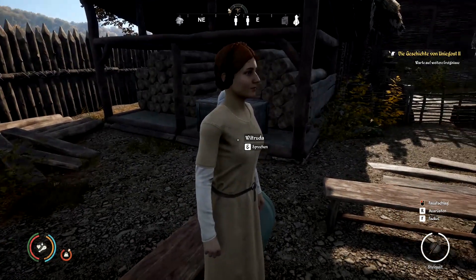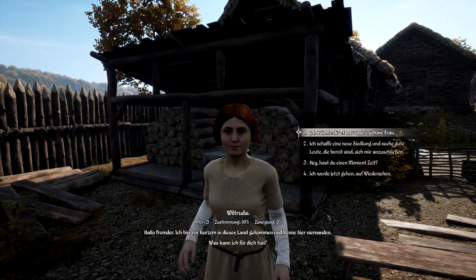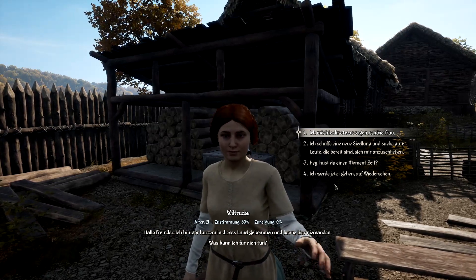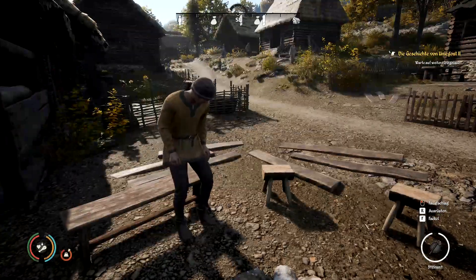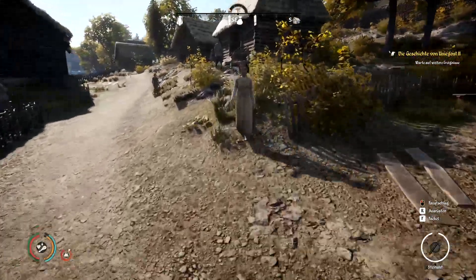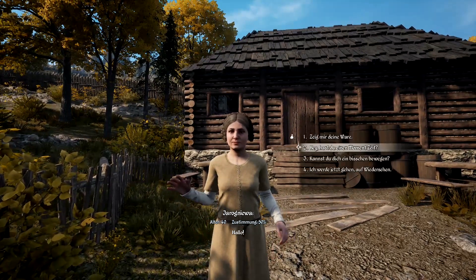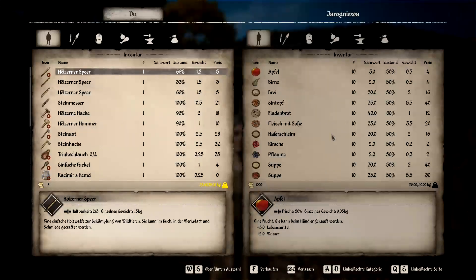Erstmal hier wieder bei den Mädels guten Tag sagen – wir brauchen ja noch eine Frau, haben wir gehört. Hallo Fremder, ich bin vor kurzem in dieses Land gekommen. Sie will keine Zeit mit uns verbringen – schade. Wer bist du? Wir haben auch noch nicht viel miteinander gesprochen. Du bist auch alt. Händler – das ist gut, dann können wir mal Ressourcen loswerden.